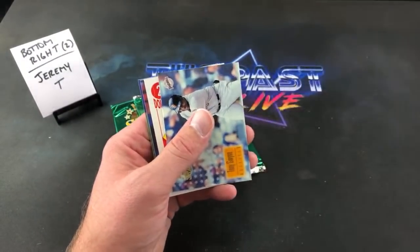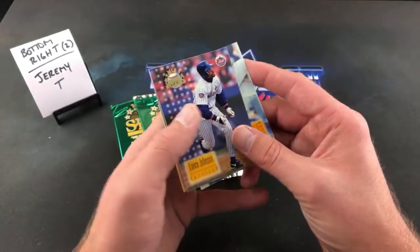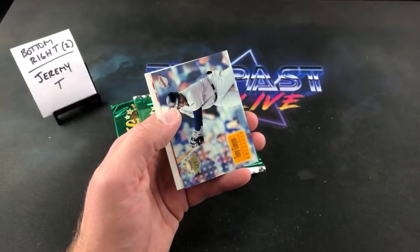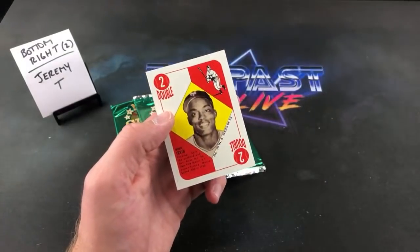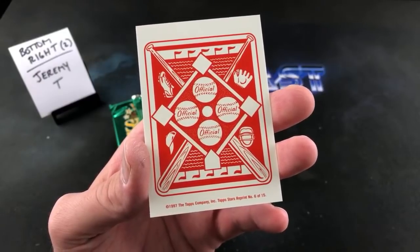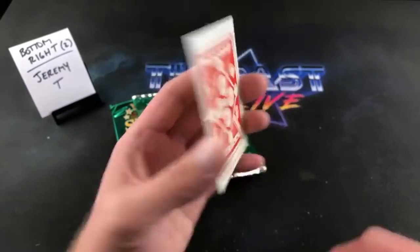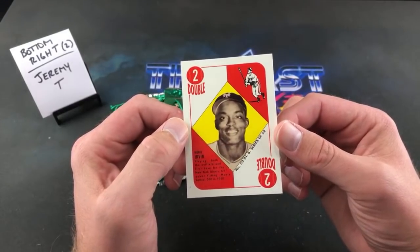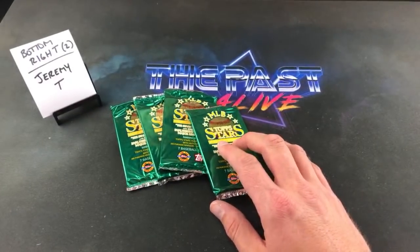Tom Glavine. We do have a rookie reprint in this pack. Lance Johnson, Kevin Appier, John Allrood, Troy Cameron. Nice Tony Gwynn — I think it's the first time we saw it tonight. A rookie reprint of Monty Irvin — that's pretty freaking sweet. We've seen almost his entire insert set tonight. Is David Ortiz in this? David Ortiz is not in this set — he only had two cards in '97: the Fleer and the Fleer Ultra, both in Series 2. That's a cool card though. Monty Irvin play ball card — his rookie reprint.